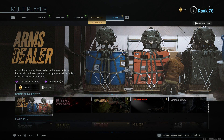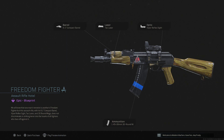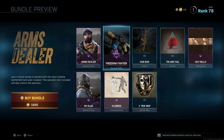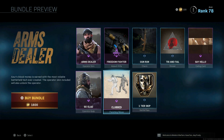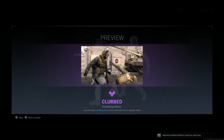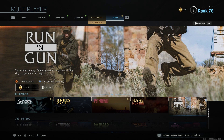We have Arms Dealer making a return, probably for the fifth or sixth time. The Freedom Fighter blueprint — check this one out — it's pretty compact, has some AK-74u vibes. Check out the skin real quick, and we do have a finishing move here as well. I've seen this one quite a lot.